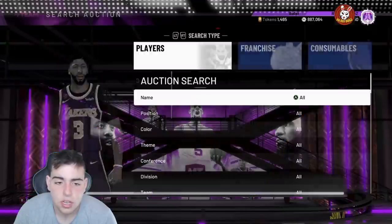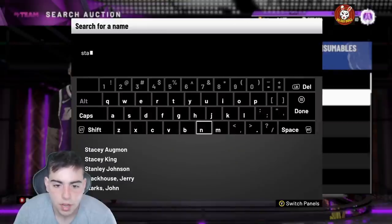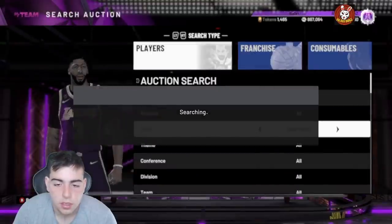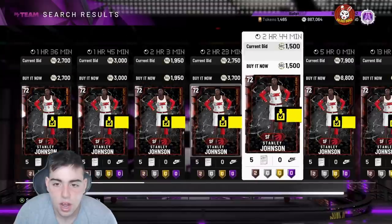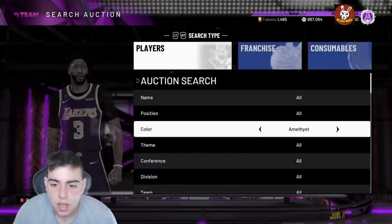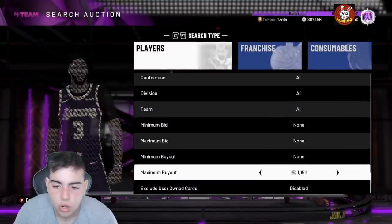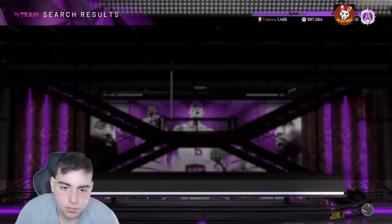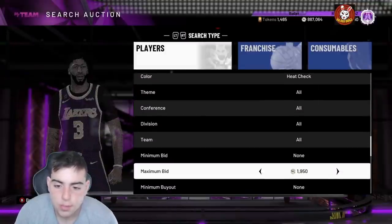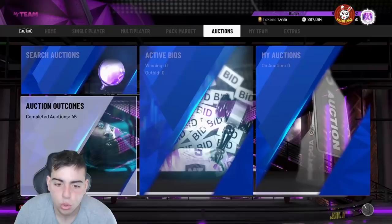Just sniped a Stanley Johnson heat check for 1,250 MT — gonna sell him for around 1,900 MT. Pretty solid profit, and he's gonna sell because kids are still trying to do these heat check collections. These cards sold out for 11,500 MT. As the day goes on, since the market has crashed, these cards will rise automatically because no one's popping heat check packs except during moments of the week. This snipe filter is really good — definitely recommend it.